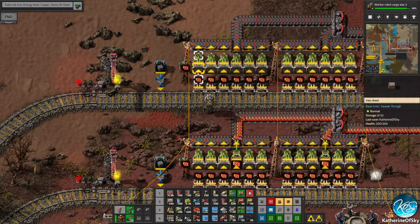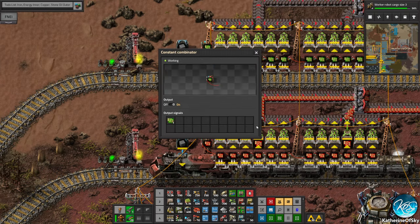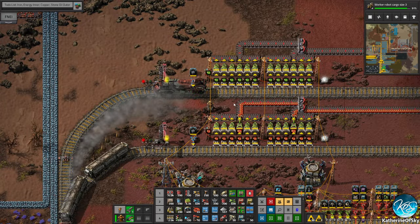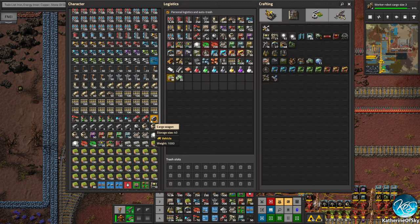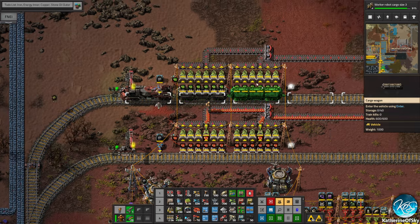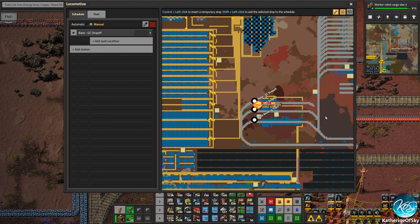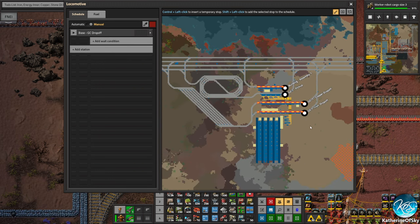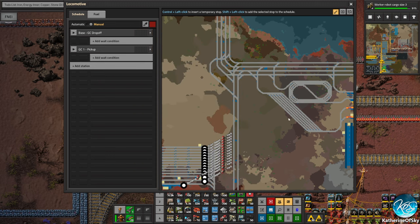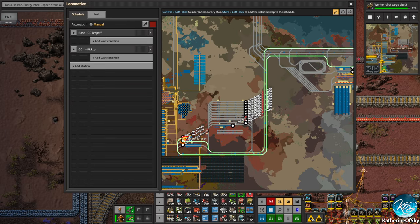I'm going to call this something different — we're going to call this 'GC Drop Off'. Do we have a green circuits drop off already? No. Let's also change the filter on this to be green circuits. We're going to copy the cars along here, make this two cars long. Let's see what the route is like — if we go to green circuits pick up, then we go there, then from there to here, I think it should be just fine.